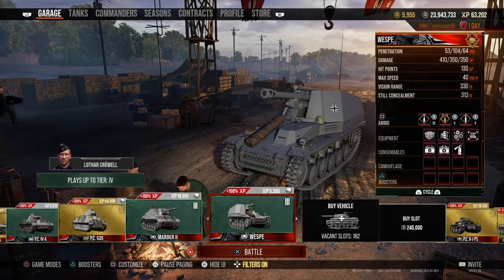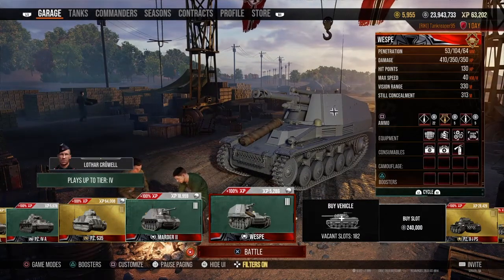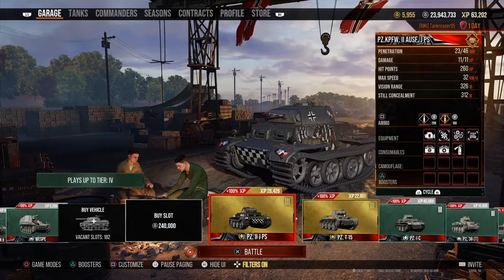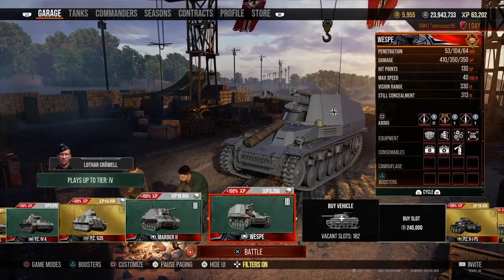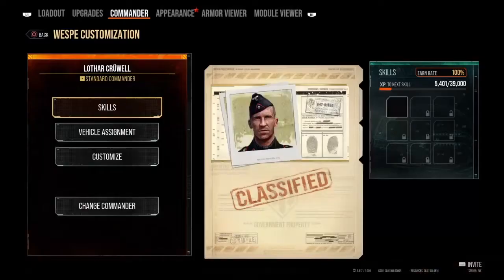The max speed is 40 km/h, which is not the fastest at this tier but not the slowest either — there are slower vehicles at this tier. The view range is 330 and the concealment is 313.